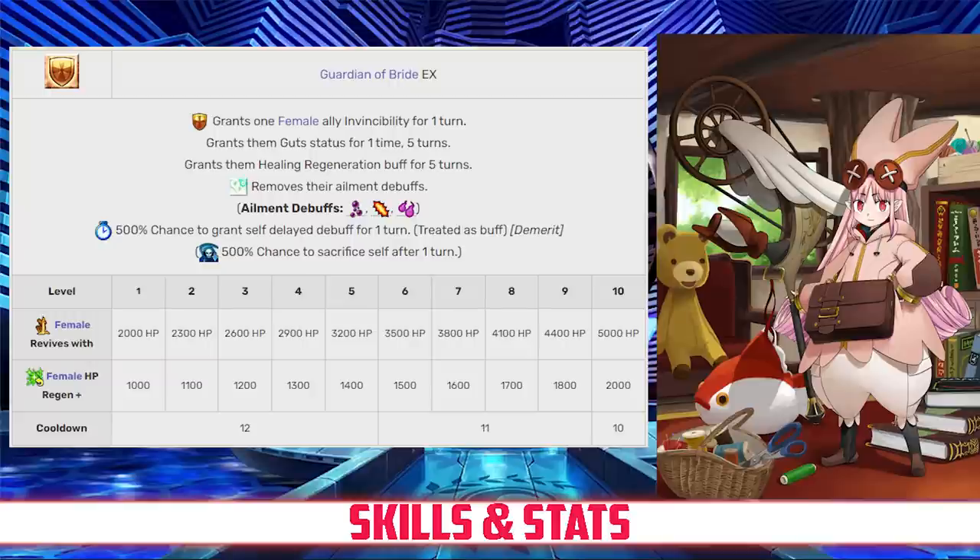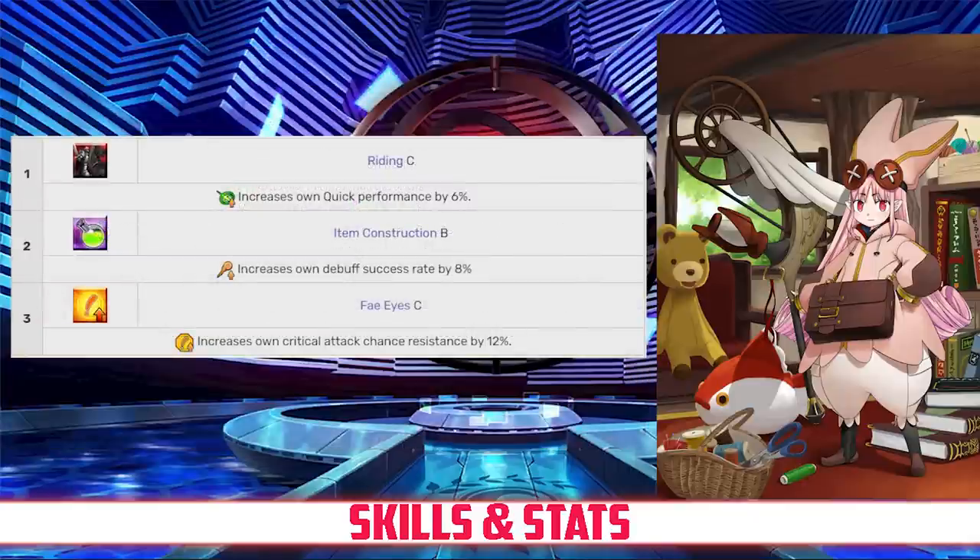Guardian of the Bride grants one female ally invincibility for one turn as well as Guts, reviving them with between 2,000 and 5,000 HP, five turns of HP regen recovering between 1,000 and 2,000 HP, both effects depending on level. It also grants debuff cleanse for any kind of ailments. However, as a demerit, it will kill Habitrot one turn after using the skill.